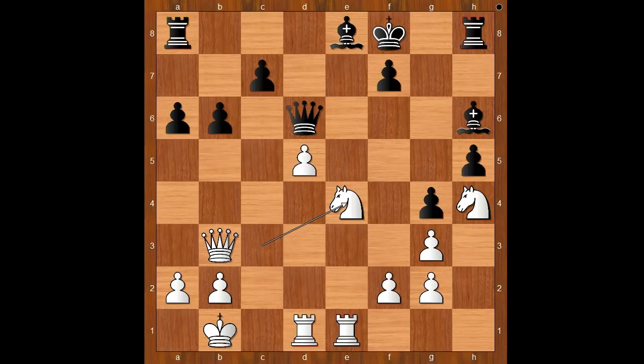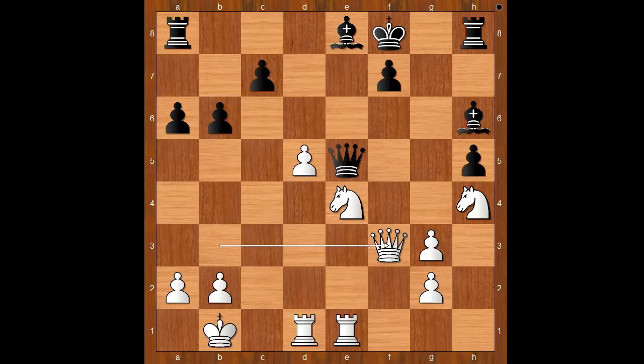Attacking the queen. Queen to e5. If I had black pieces, I would collapse quickly. White to move. d6 comes to mind, also f3 and f4. I played f4, attacking the queen. g takes on f3 and passed on. How would you capture — with the pawn or with the queen? I captured with the queen, threatening knight to g6 check.